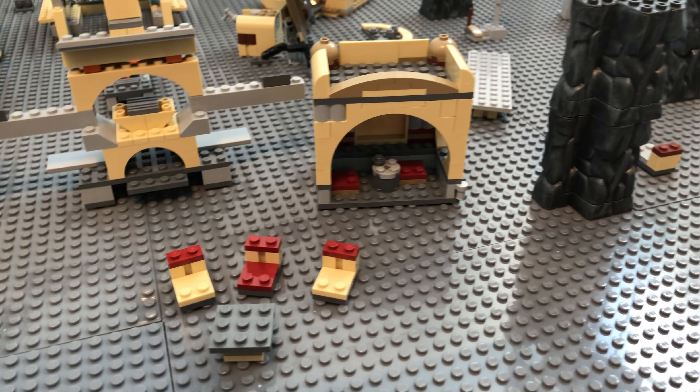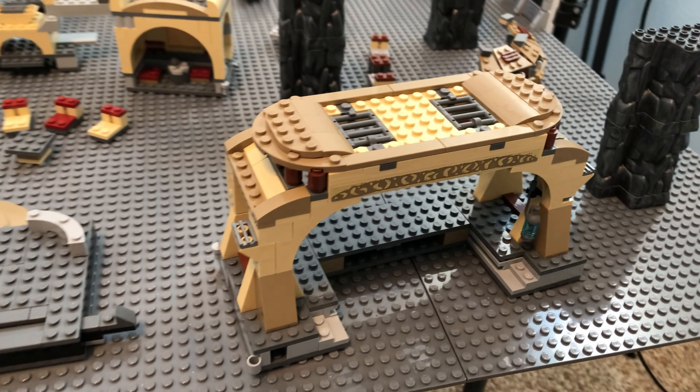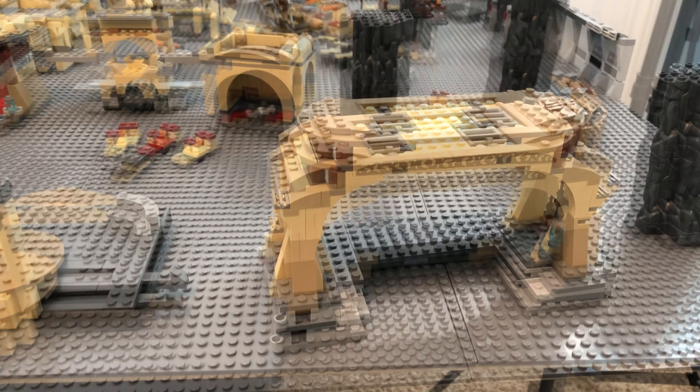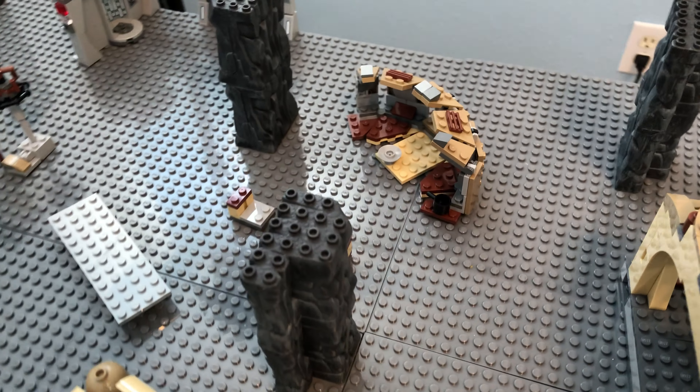And a second booth that's built as directed. And this covered bar here is the piece that's supposed to go over Boba's throne. And I used the Tusken Raider hut to be a lounging booth.